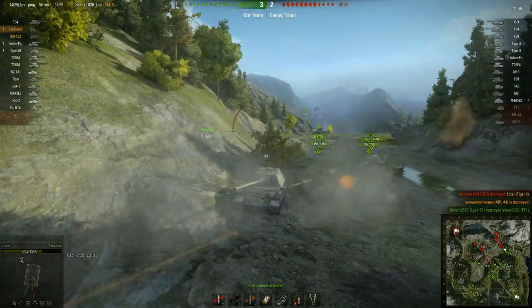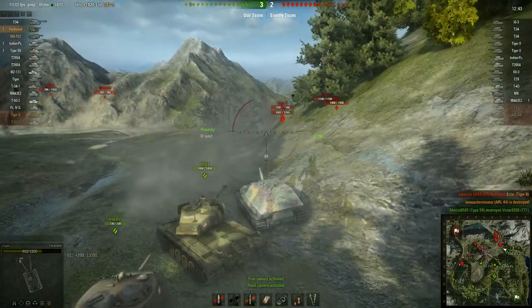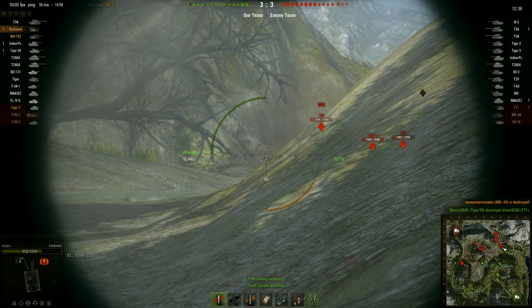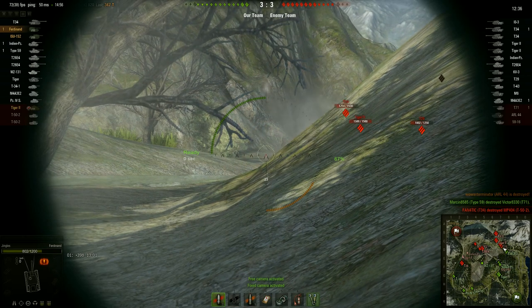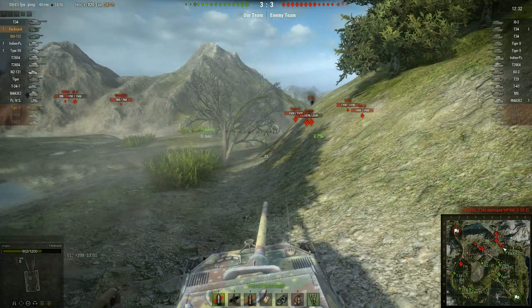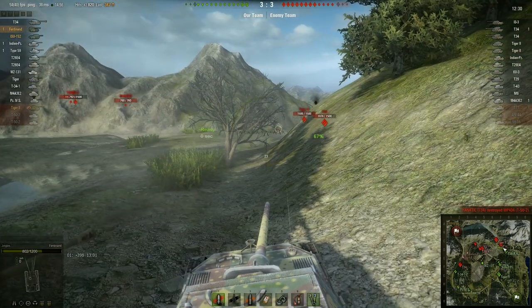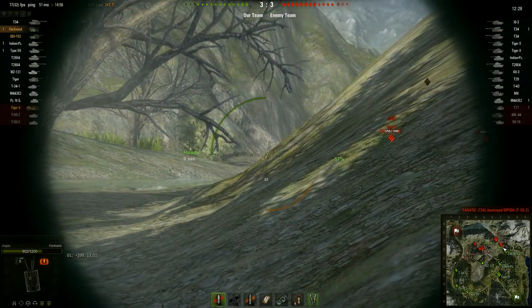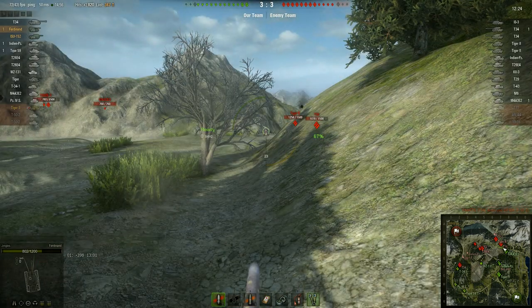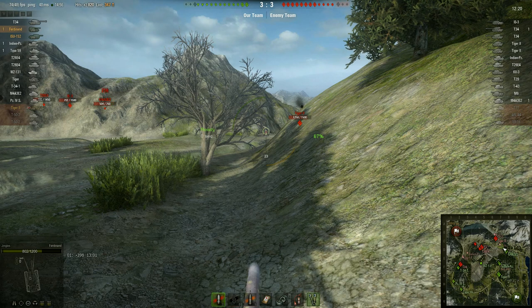A big bad boy comes around the corner, but I'm on the inside and I'm confident he's going to be taking shots at those juicy mediums on the outside rather than me. Unfortunately, we just lost Ekter — my apologies, not really making him look good in this video. Don't worry, it happens to us all. I'm one kill up, but Circumflexers is... well, he's Circumflexers and he's driving an ISU-152. And we wait.